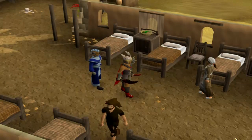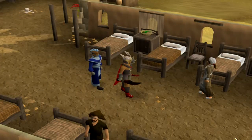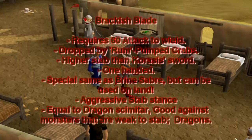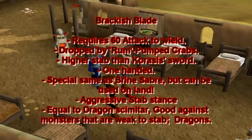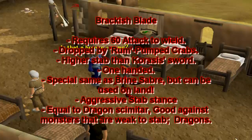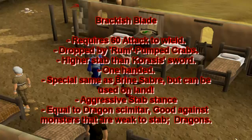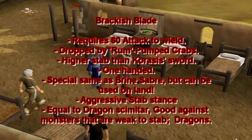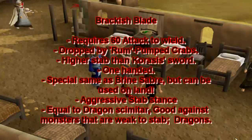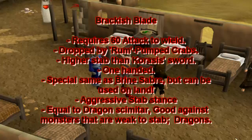I'm gonna do another video and show you what the max hits are like on it and see what I can hit. Apparently the Brickish Blade requires 60 Attack to wield. It is dropped by the rum-pumped crabs in the combat dungeon unlocked in the quest A Clockwork Syringe. It has a higher stab bonus than Karasi's sword, albeit lower strength bonus. It is a one-handed weapon, unlike the Zamorakian dragon spear and Karasi's sword.